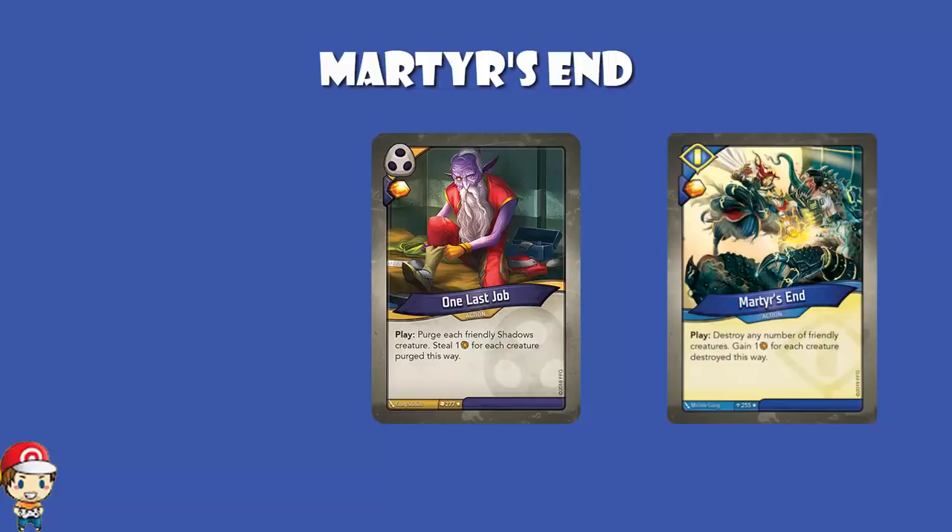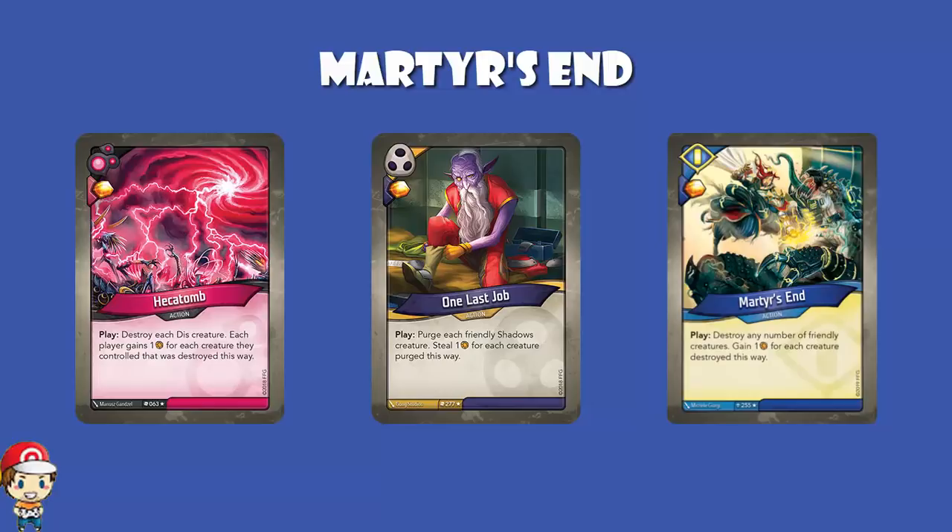This is wonderful — really, really good. You can choose to destroy one creature and get one ember, or you can choose to destroy seven creatures and get seven ember. It kind of reminds me of One Last Job, a Shadows card from Call of the Archons, except with One Last Job you purged each friendly Shadows creature and stole one ember for each creature purged — it was purging and you didn't get a choice. This also reminds me of Hecatomb, where you destroy each Dis creature, yours and your opponents, and each player gains one ember for each creature they controlled destroyed this way. But this is better than either of them — being able to get rid of as many of your creatures as you like and gaining a whole bunch of ember while protecting the creatures you don't want to get rid of. Yeah, this is pretty phenomenal.